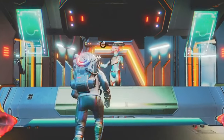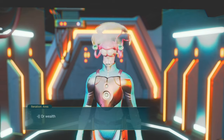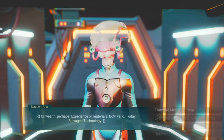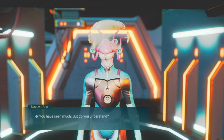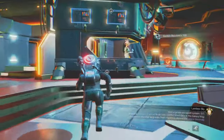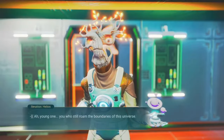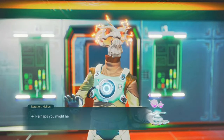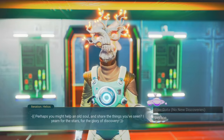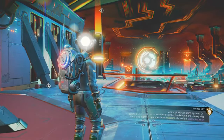Iteration Ares will also give you nanites, but based on your journey milestones. Early on in the game you'll be racking up a lot of journey milestones through learning new words, meeting new aliens, gathering units, exploring space, and so on. The more milestones you've achieved, the more nanites you'll get from Iteration Ares, so whenever you've gathered a few milestones be sure to pop up to the Anomaly for a few hundred nanites in return.